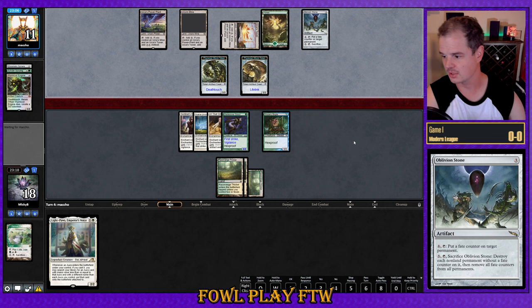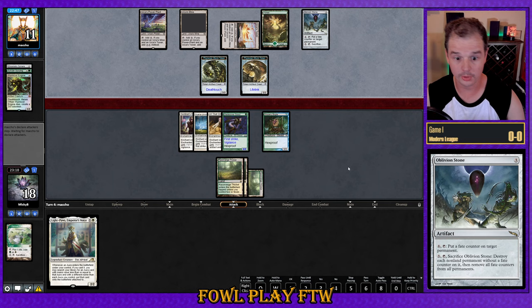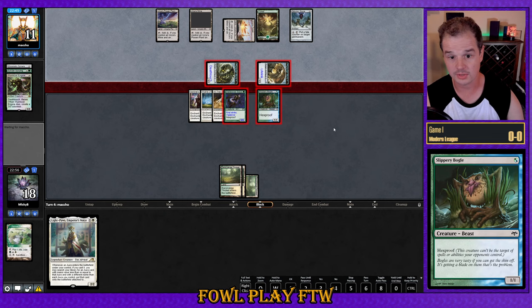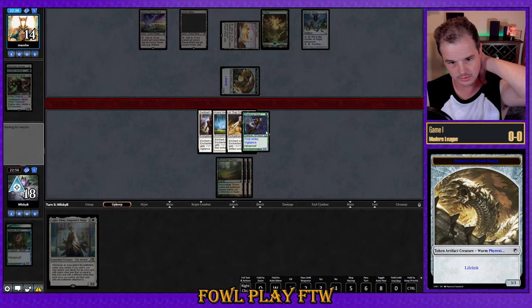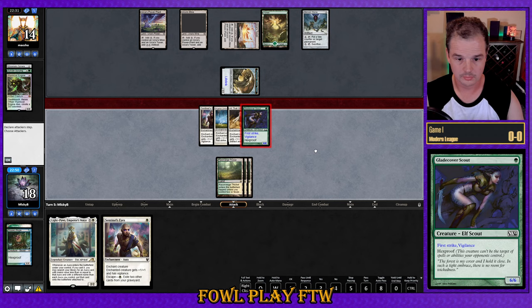Opponent plays out Oblivion Stone, which is a pretty good answer for us — however, it's a slower answer. If we block, they're going to Oblivion Stone in response. They will lose their own creatures too though — it destroys each non-land permanent without a fate counter. So we're safe to block and see what our opponent does. They're actually willing to let the damage resolve. Our Totem Armor on Hyena Umbra will be good into the Oblivion Stone, and we'll see how preemptively they want to pop it.